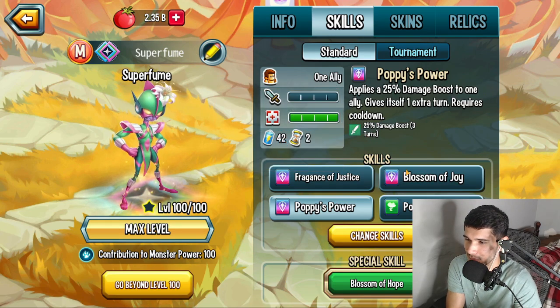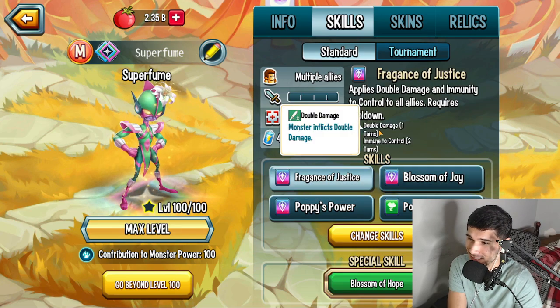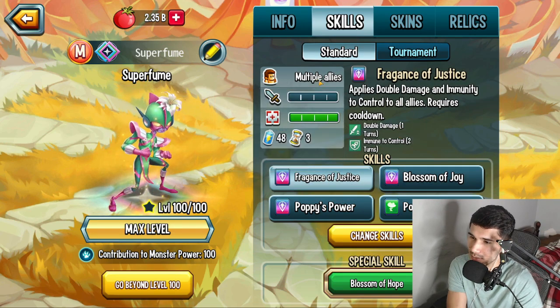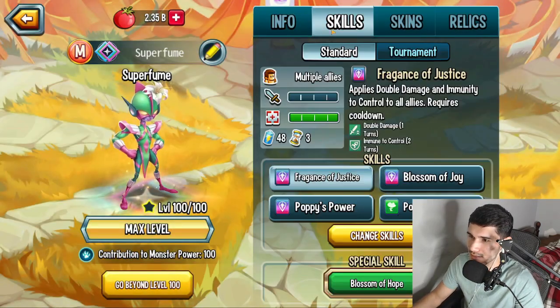They're both damage boosts, but one of them is 50%, and they changed it up for the double damage — it comes with control immunity and double damage to everybody. Pretty good supporter. Pretty decent, not bad.